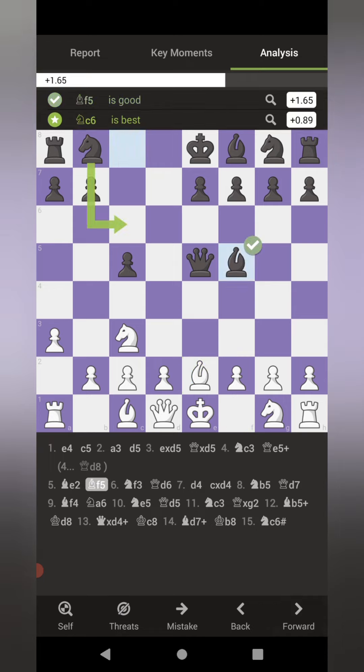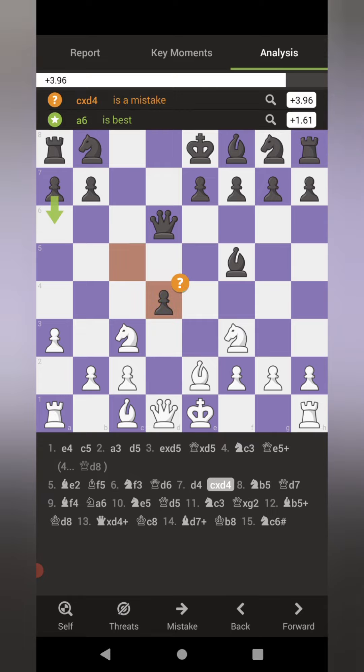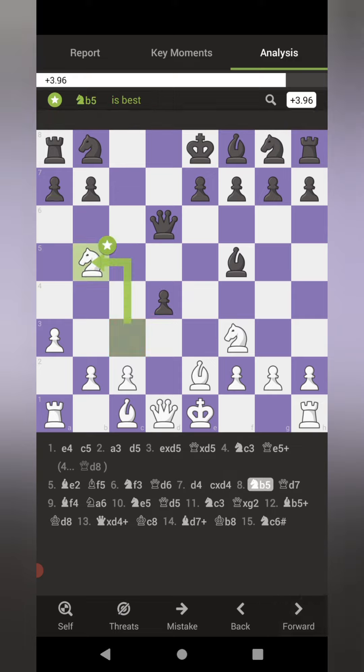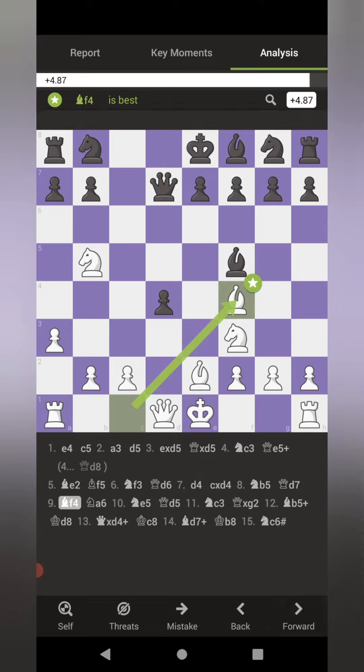He developed his light-squared bishop, and I gained another tempo with my other knight developing to F3. He brought the queen back to D6, and I opened up the ability to develop my dark-squared bishop with D4. He captured, and I thought about capturing for a split second, but I decided to get my knight out of danger and hit his queen to get another tempo — and this way I'm threatening to fork the king and rook on C7. He brought his queen back to D7, and I finished developing my minor pieces with bishop to F4, doubling up on C7.